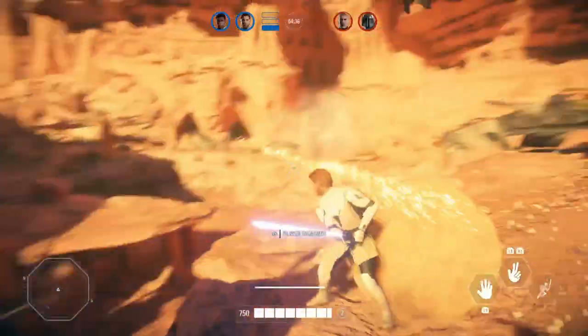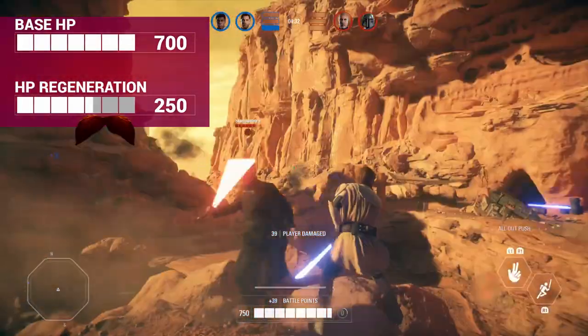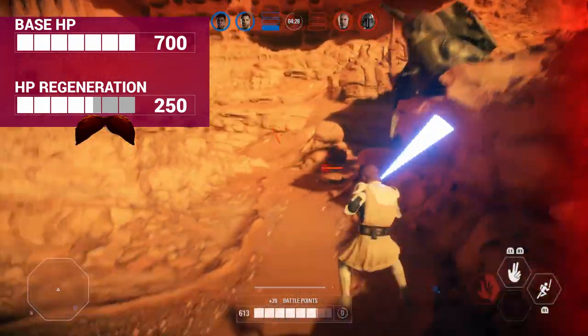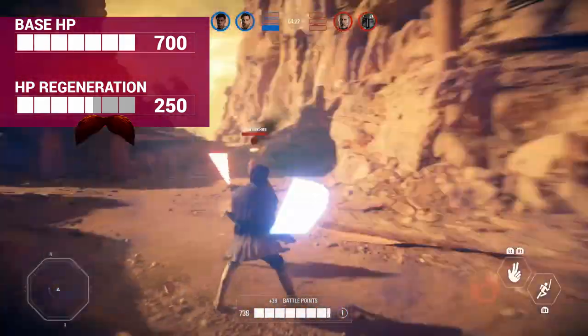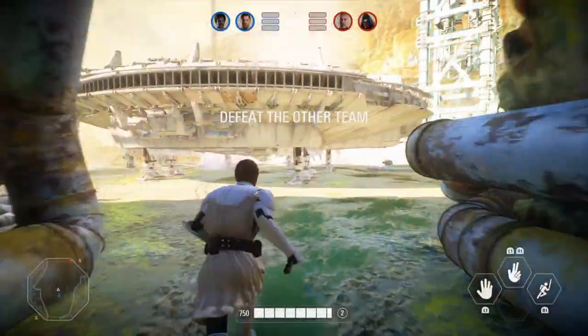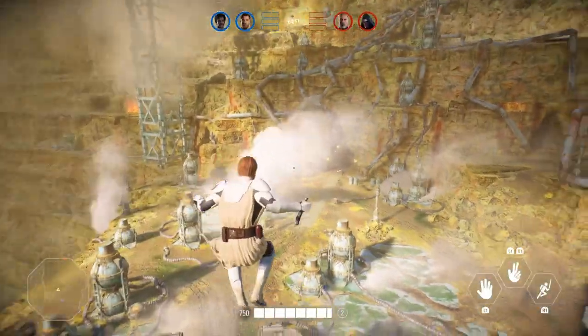Let's start with the basics. All lightsaber heroes have 2 different HP bars: the white one, which is your real HP at the present, and the grey HP bar, which is the maximum HP your hero can regenerate when not taking any damage. All lightsaber users are force sensitive and so they can jump pretty high if you hold the jump button down.